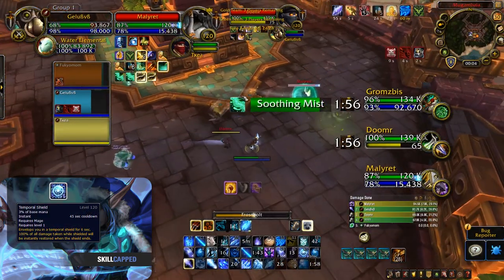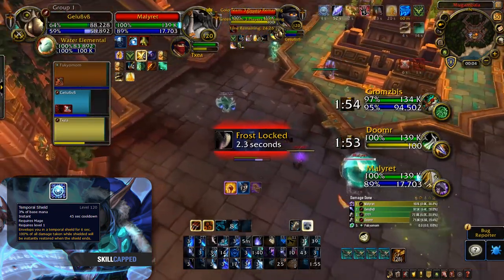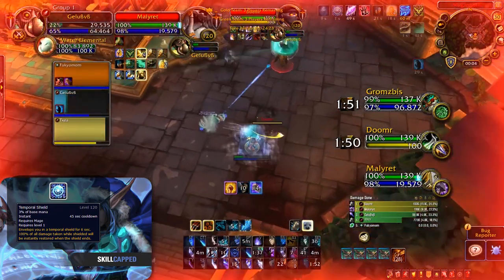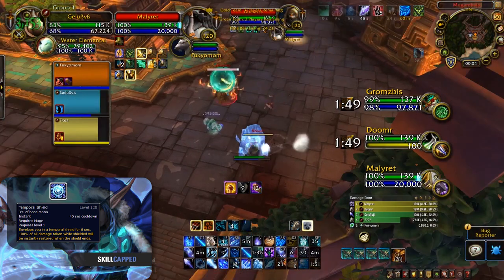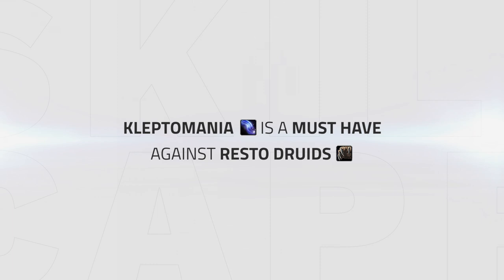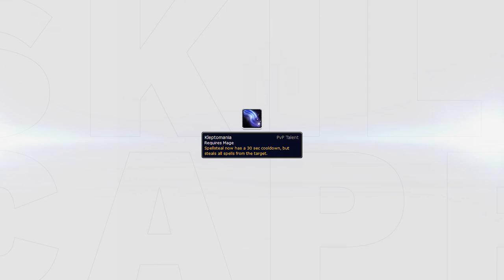Temporal Shield is a great talent that you will generally always want to play with. Allowing you to live setups where your healer has been CC'd is the main strength. However, in some cases this talent is not necessary — often due to swapping it in for Kleptomania versus Druids. Kleptomania is a must-have versus Restoration Druids as it completely negates the healing on any setup you land. Kleptomania can often be taken instead of Temporal Shield as the HoTs you purge not only help you offensively but also provide a good amount of healing for yourself.